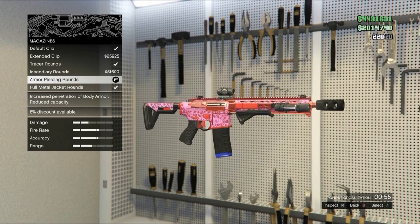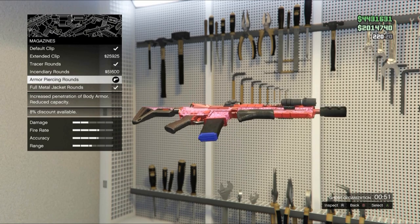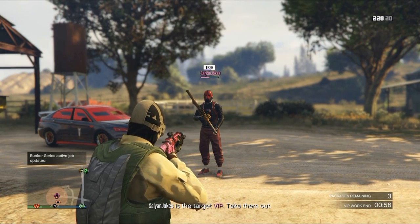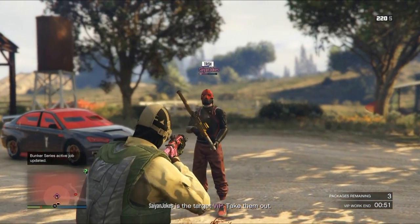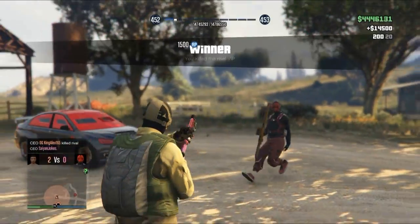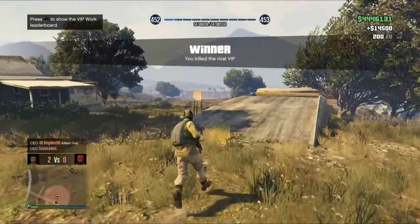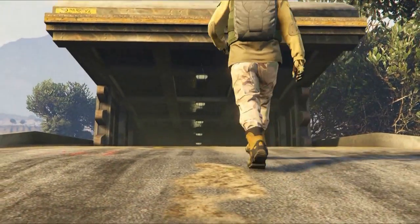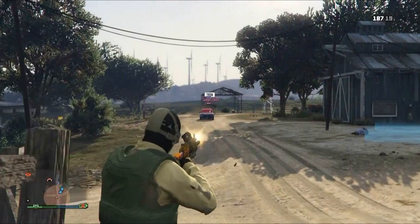Armor-piercing round: increased penetration of body armor, reduced capacity. This is really dope because it will go straight through body armor — that's a big thumbs up. Remember: when somebody has body armor, make sure you switch to this round.